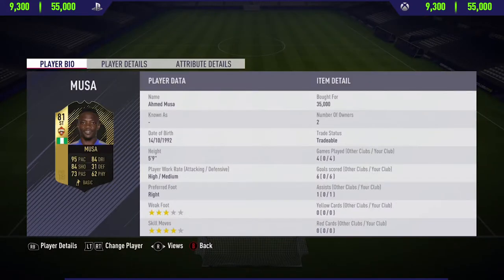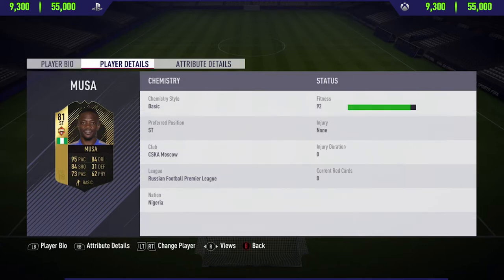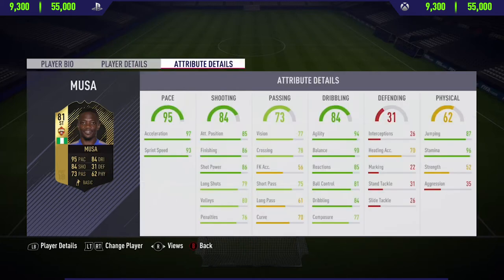Hi guys, JC here and welcome back to a brand new FIFA 18 player review. Today I'm reviewing the 81-rated Ahmed Musa. He's one of the fastest players on FIFA 18, and you can definitely feel that in game. Looking at his in-game stats, he's got 97 acceleration along with 93 sprint speed, really good dribbling stats, and a few decent shooting stats.